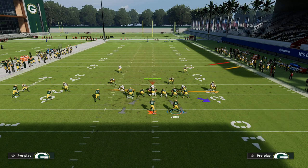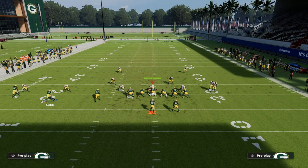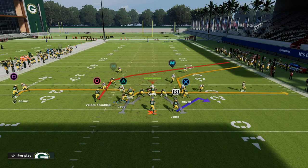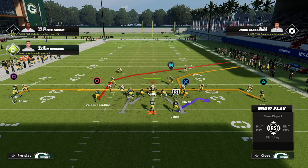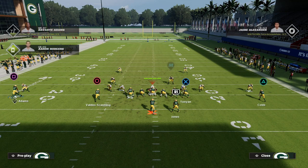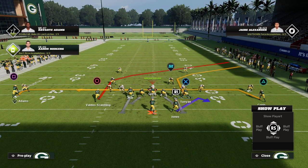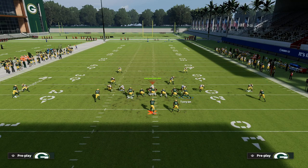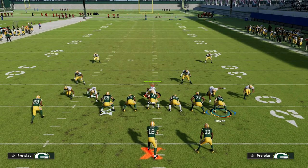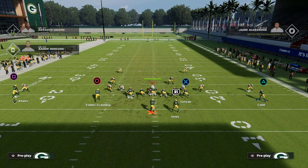To maximize route efficiency, I'm going to take Randall Cobb and put him in motion to the right side of the screen, turning this into a doubles set. From here I have the ability to attack a defense in levels — a high-low on the left with an in route to Adams and a post to Scantling. I'm also going to put Robert Tonyan on a streak route up the seam to stretch the deep zones vertically and open up the middle of the field for that post.